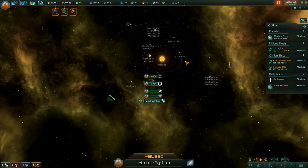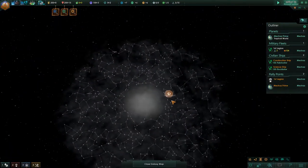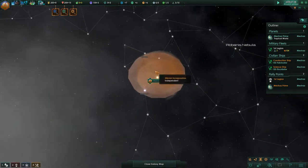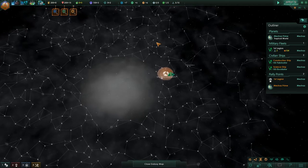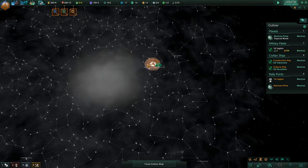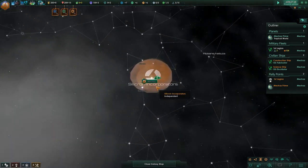Our objective is to try and capture the entire galaxy. The nice thing about being a hyperlane traveler is that you have a lot of freedom — whereas wormhole travel means you can only move a certain distance, I can just go and explore the entire galaxy if I so wish.